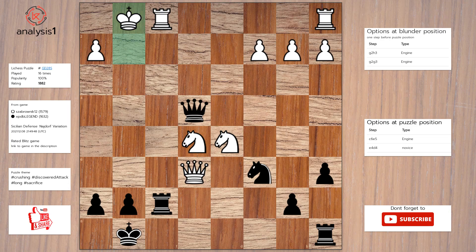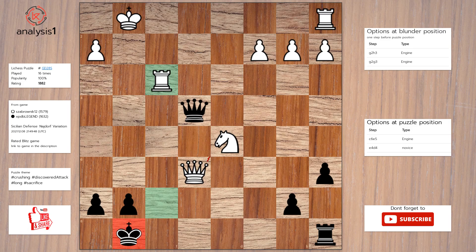The answer is: knight takes knight, rook takes rook, knight to f3 check, rook takes knight check, queen takes queen.